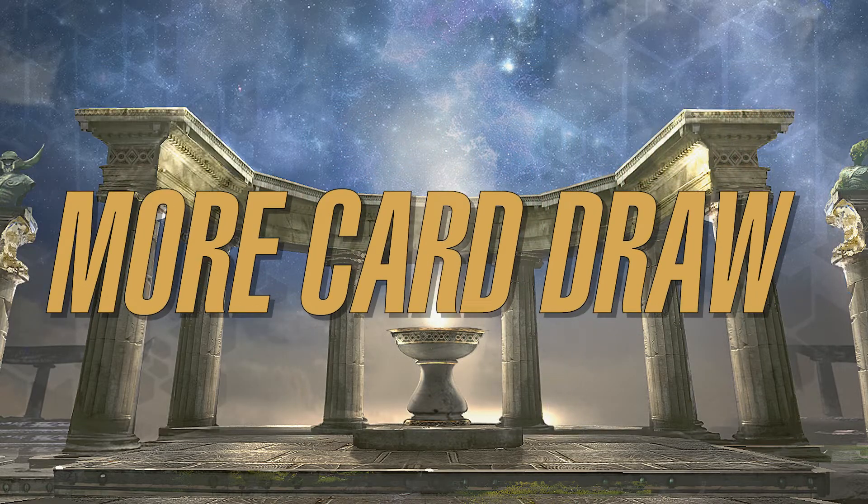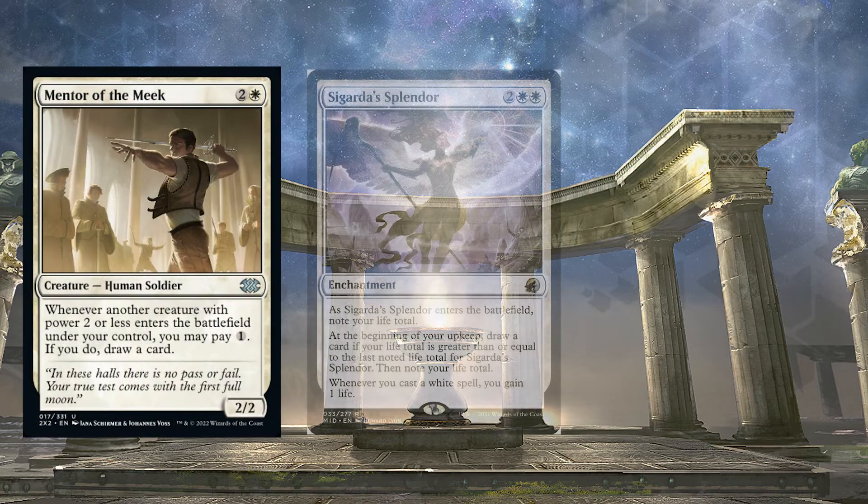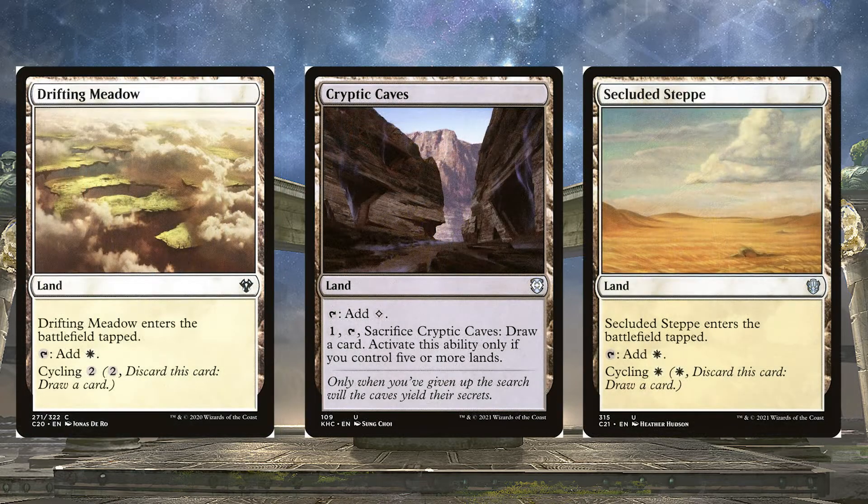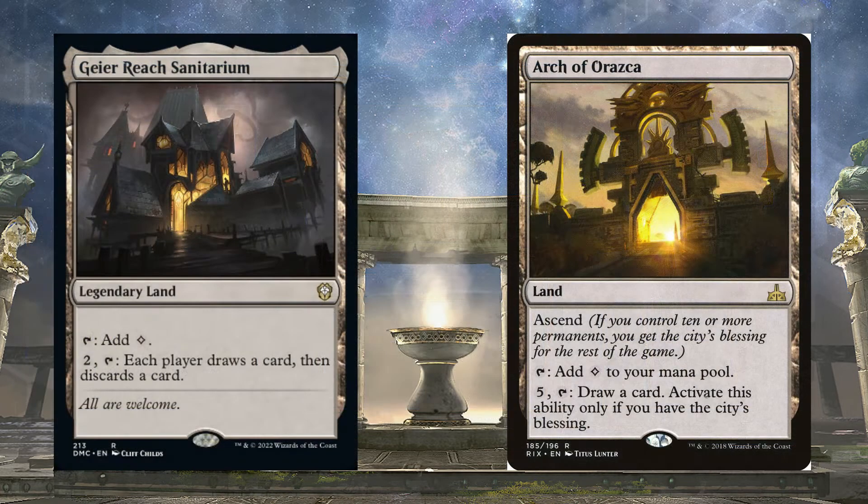We're still not done drawing cards — we've also got Mentor of the Meek, Sigarda's Splendor, and Dawn of Hope. Dawn of Hope lets us pay 2 mana whenever we gain life to draw a card. Sigarda's Splendor lets us draw a card on our upkeep if our life total is higher than last upkeep. With Mentor of the Meek, whenever a creature with power 2 or less enters the battlefield, we can pay 1 and draw a card. Even our lands help us draw cards, either by cycling, sacrificing, or paying mana.